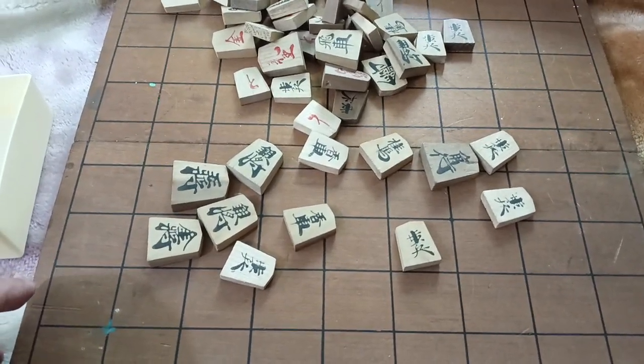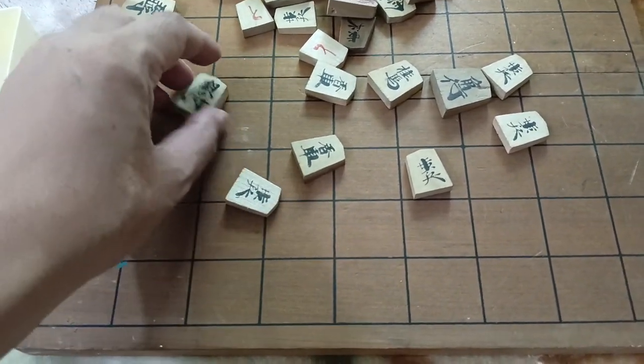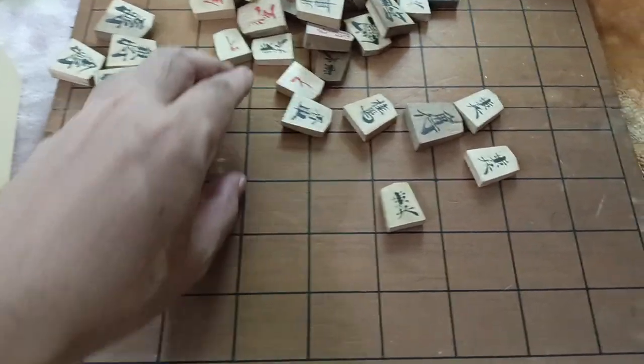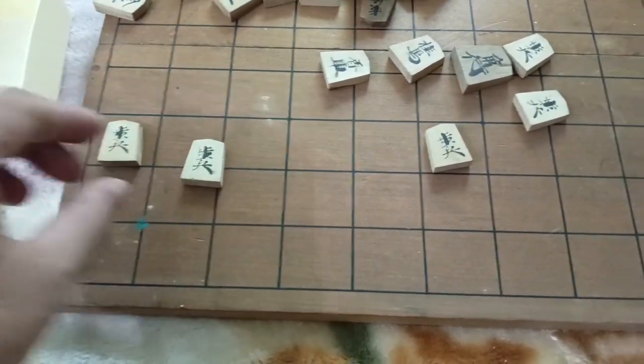Okay, minasan. Konnichiwa. Samurai and Jandes. In this video, let us arrange the pieces — these pieces on the board — and let us show it to you.